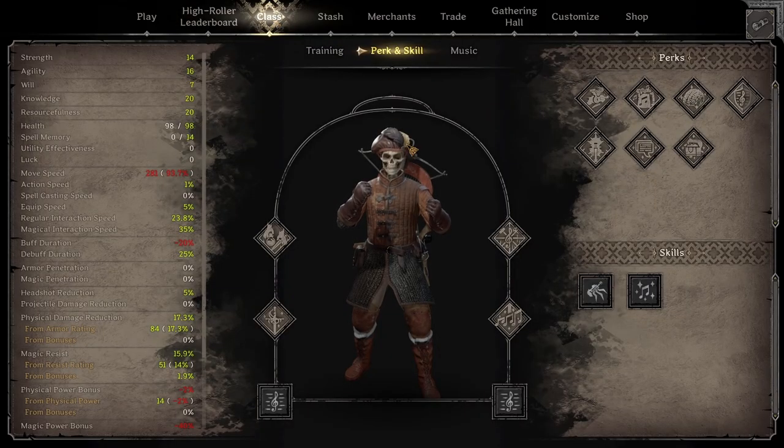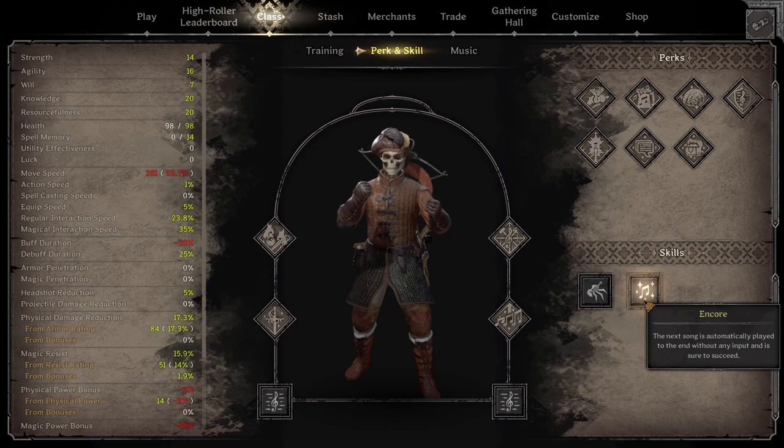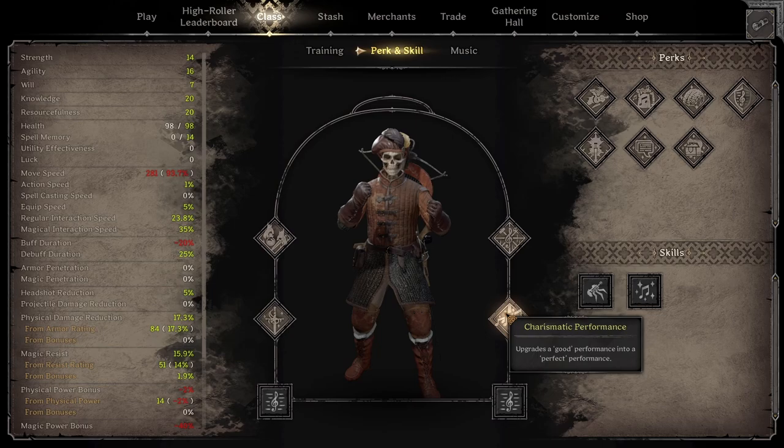Let's dive into the perks and skills. This is typically what I'm running as a very general setup. First up, in terms of actual skills, I'm taking double music memory — this is pretty well mandatory. Currently, dissonance just isn't really worth it, and Encore isn't really required. As the Bard is designed right now, playing to the end without mistakes is actually suboptimal if you're running the charismatic performance perk.